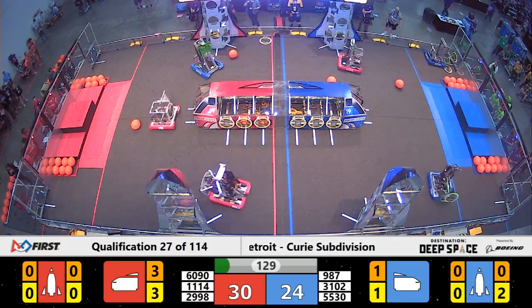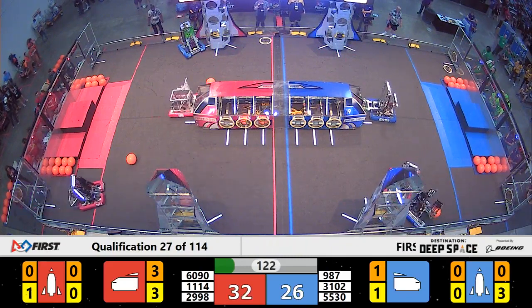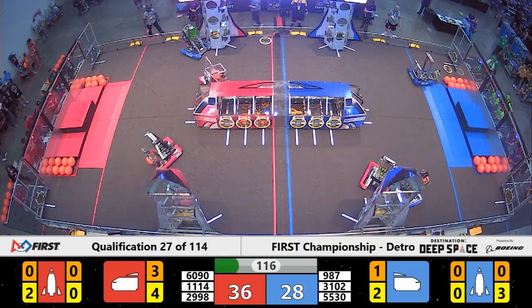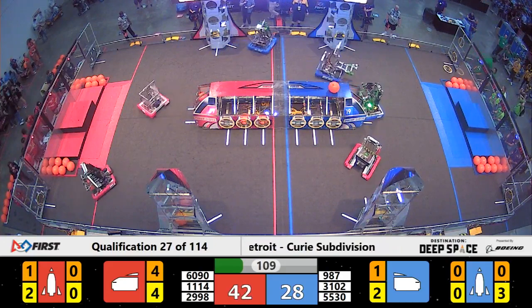They've already placed two hatch panels and are now working on their third, trying to build up a rocket. We have two of our quickest rocket builders here on the field on opposing alliances — the High Rollers versus Symbotics. 2998 is also working on filling up the cargo ship for the red alliance.